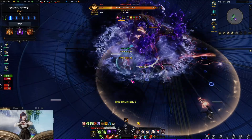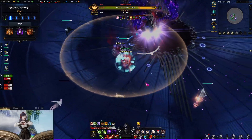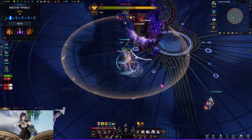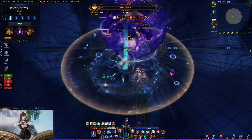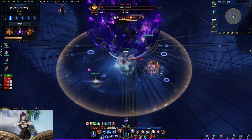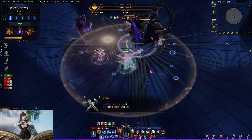Normal pattern — retaliation: the boss curls itself. If no one attacks during the action, it will strike the outer side. If it gets attacked, it will attack twice and stun the players. This is why you need Sacred Charm to cleanse your party members.